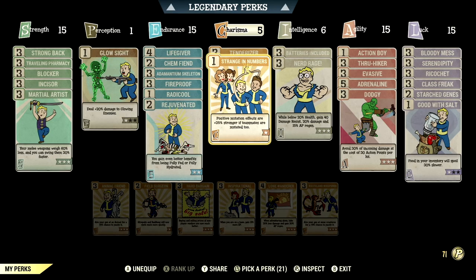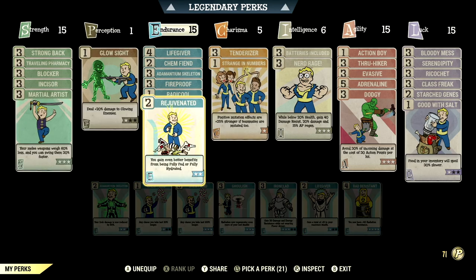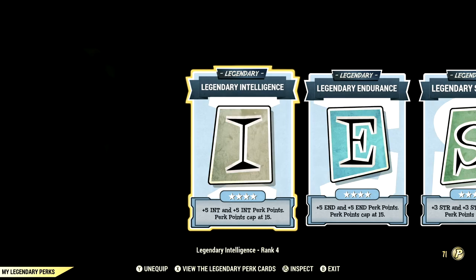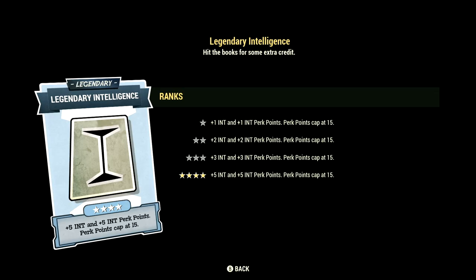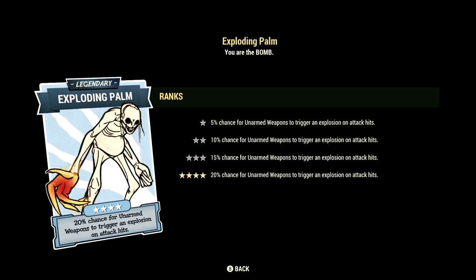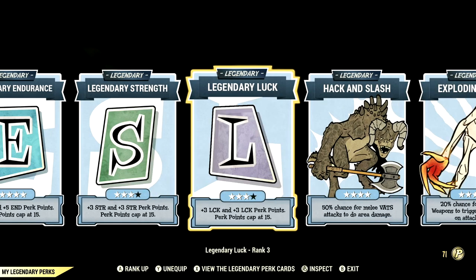These are all the normal perk cards that make up our in-game carry weight build. Now let's get to our legendary perk cards. These are the legendary perk cards that make up our in-game carry weight build — starting off in Intelligence, we have that card maxed out. We have Endurance maxed out, Strength at 3 stars, Luck at 3 stars, Hack and Slash maxed out, and Exploding Palm maxed out. These are all the legendary perk cards.